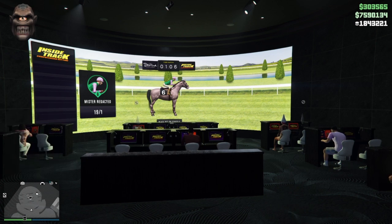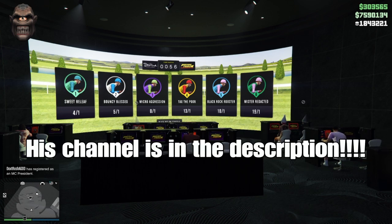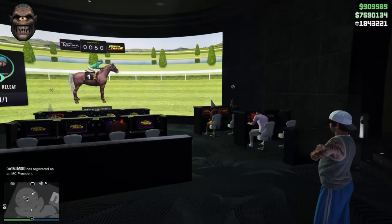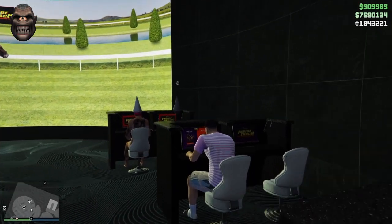Hello YouTube, TagapioPlays here, and today I'm going to be showing you how you can get 1 million dollars in one hour using the Inside Track in the casino in the new update for GTA Online. First of all, thanks to Lucas, my friend also known as CrazyHotDoc50, for finding this glitch out. You are going to need a PS4 controller for this glitch, so you can use PS4 or PC.